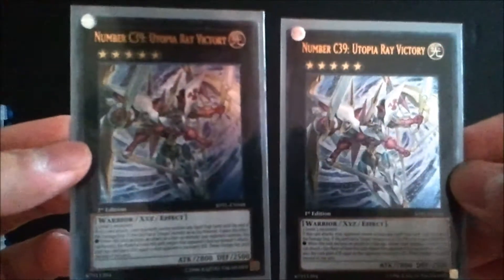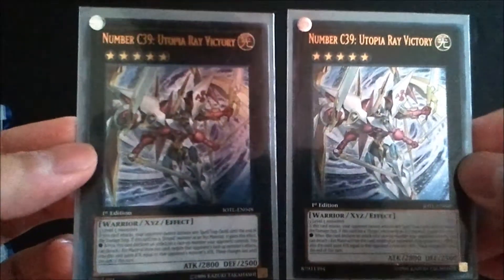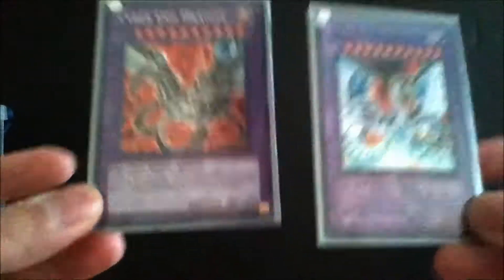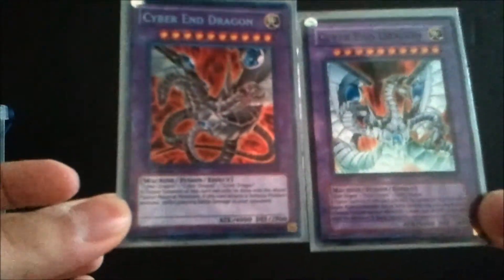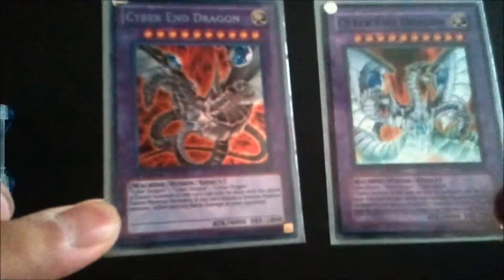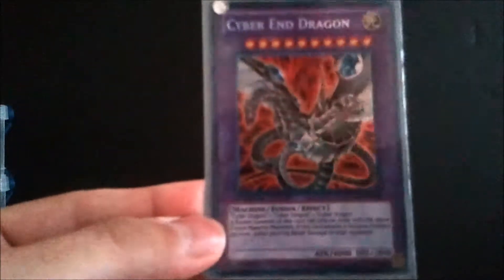I run two Cyber End Dragons — you need to remove one from the game to play the 4000 beat stick Malefic Cyber End Dragon. Both are alternate art versions: this Hobby League one runs about three bucks, and the alternate art Legendary Collection 2: GX Era one runs about two bucks. The most expensive version is from Cybernetic Revolution at $16–20 — very expensive. The best value is again the Legendary Collections. The cheapest version is about 75 cents from the Duelist Pack: Zane.